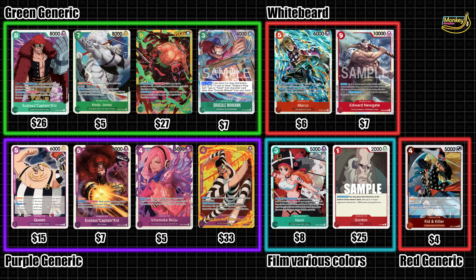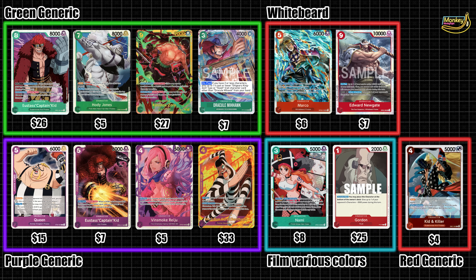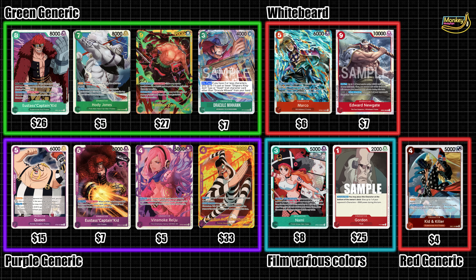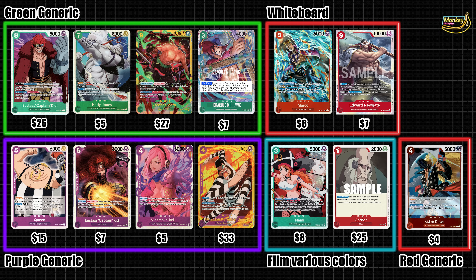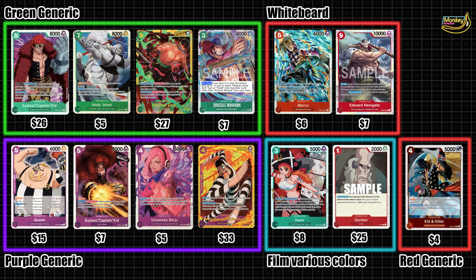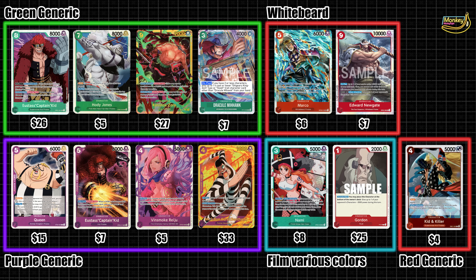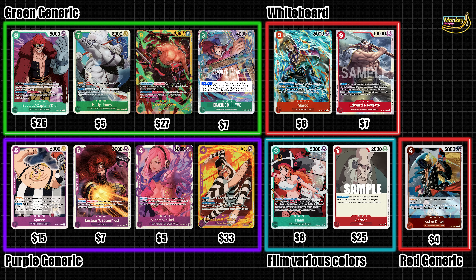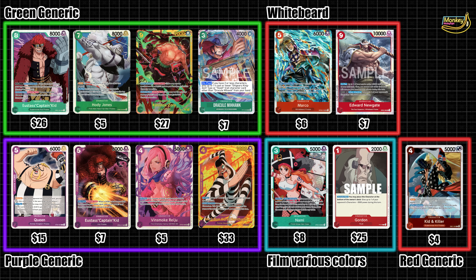Purple is a more mixed bag, and is oftentimes way more expensive than it ought to be, with its two most generic staples — Queen and Bond Clay — being quite pricey. Not every purple deck runs these, but all the strong ones do. Purple decks often tend to end up around $100 to $200 depending on what staples your deck uses. You can cut quite a lot and get cheaper, but it gives mixed results.